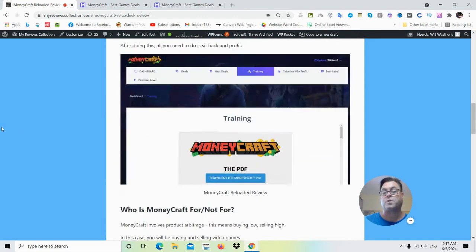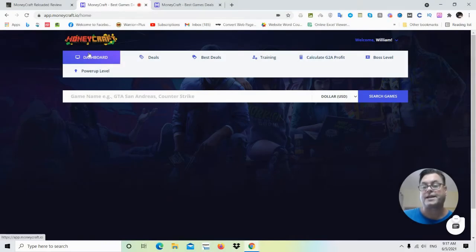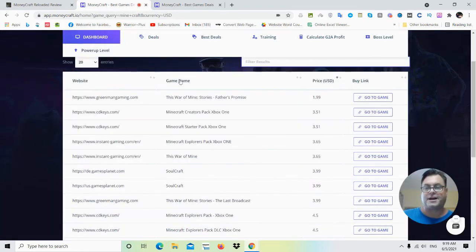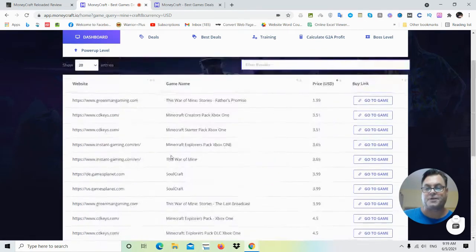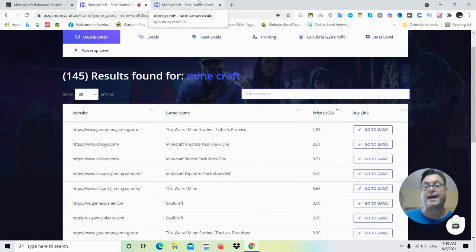I've got some other bonuses that I think are going to help you. Now let's head into the members area. Once you're in the app you'll land on the dashboard, where you'll have access to the deals, the best deals, the training, and you'll be able to calculate your profit. This next section — I believe it's an upgrade — is where you put in the name of a game, something like Minecraft, and you'll be shown the various games you can go ahead and buy.